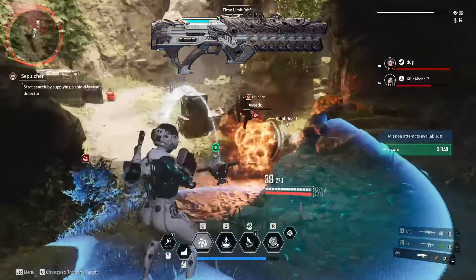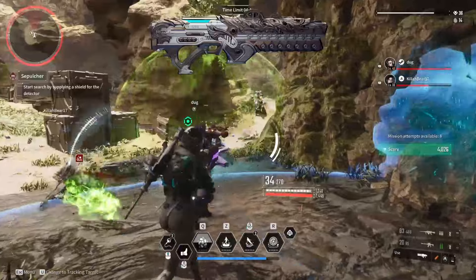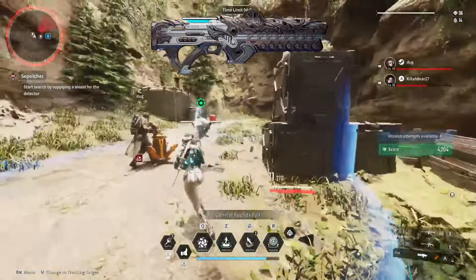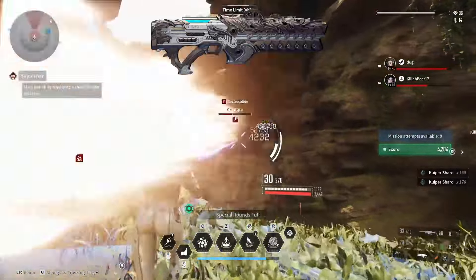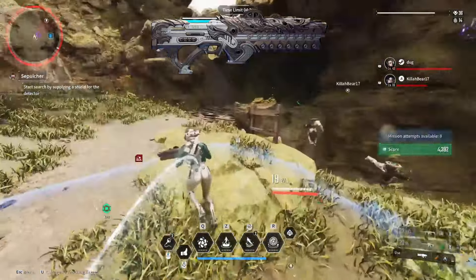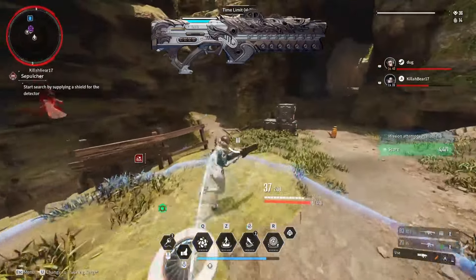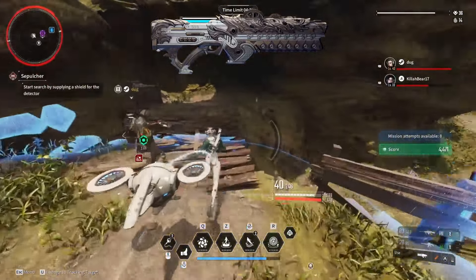Base critical rate for this weapon is 1%, so don't waste any build investment on crit. Mods for this weapon should prioritize increased magazine capacity, since the longer you can stay at the top damage charge the better. In conjunction with magazine size, go for increased charge rate as well, helping you reach the top charge quicker.